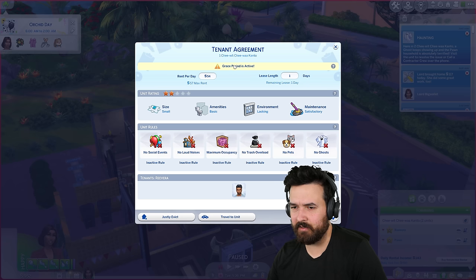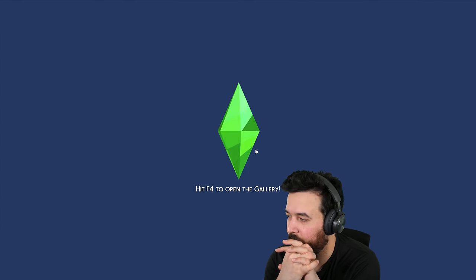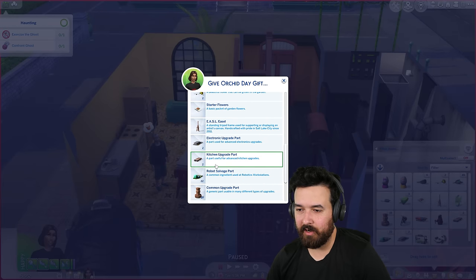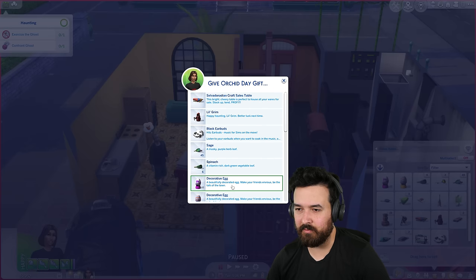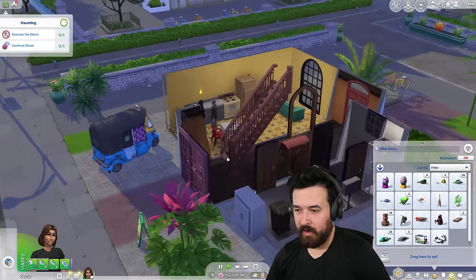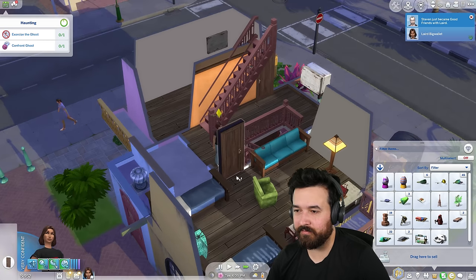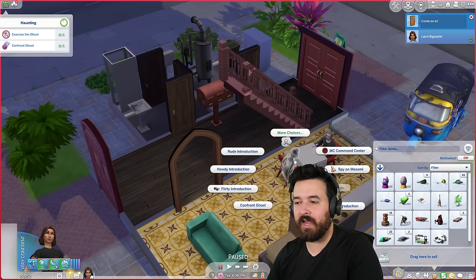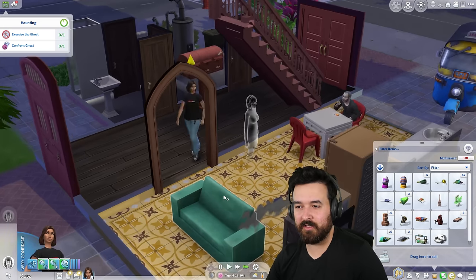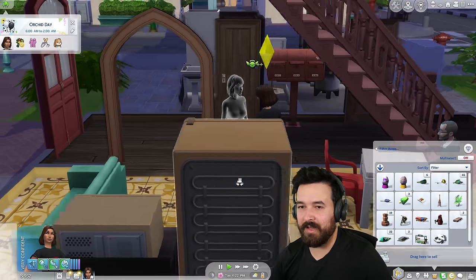Let me go sort this stupid problem because I wasn't quick enough last time. I'm going to say give an orchid day gift - I have a whole flower arrangement. I can't give you the whole flower arrangement - I'll give you a chrysanthemum then. Where's this ghost? Are they actually in the apartment? I don't see them yet. I'll go knock on the door. Hey, we're good friends - fantastic. Oh there's a ghost, hello. You guys are saying if I do confront ghosts multiple times that should actually work, so let me try that. I just have to do it once - that time it worked. So that problem's solved. Fantastic.